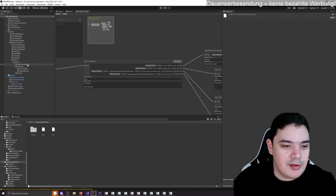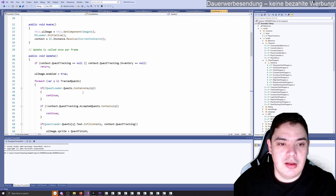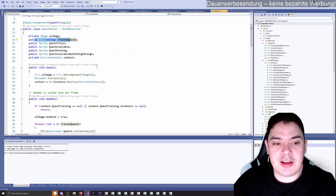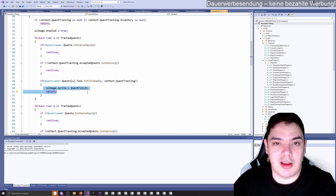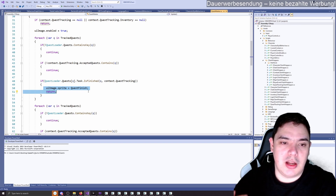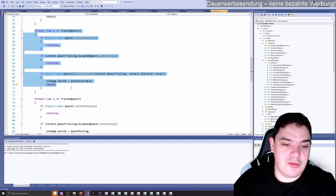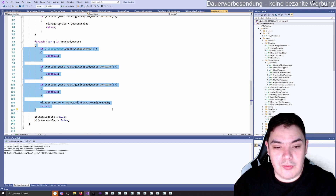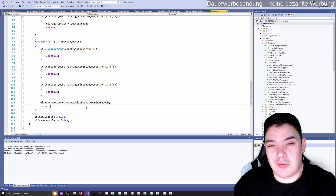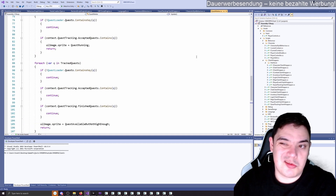The quest marker is really simple — we have images attached to it. Looking at the code, you can configure a list of which quests will be tracked. Then for each quest we check: do we have a finished quest? If so, show the finished quest icon — even if there are other available quests, finished takes priority. If not, check if new quests are available. If not, check if a quest is running. If not, check if a quest is available but the player's level isn't high enough — that's the gray icon. If none apply, show nothing.